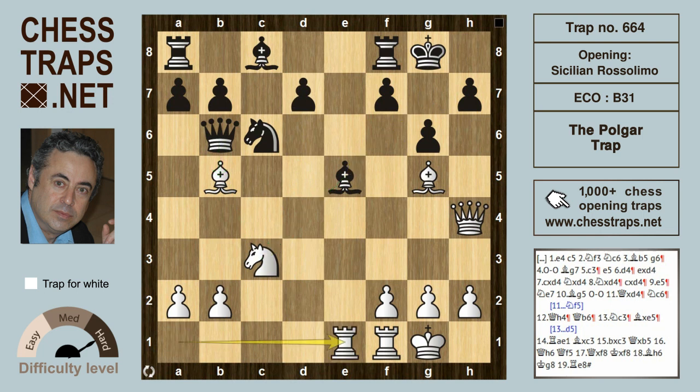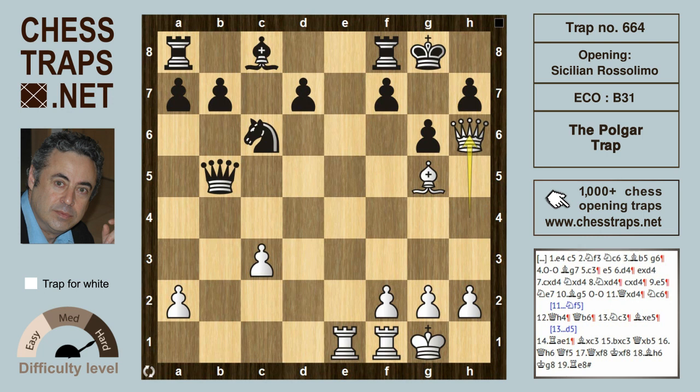Polgar plays Rook e1. The threat might be the same — removing the guard via Bishop takes c6 in order to strike at e5 — but black gets in there first with Bishop takes c3, b takes c3, and now wins the piece with Queen takes b5. But Polgar had calculated and planned Queen h6, which threatens Bishop f6 with a mate threat on g7.